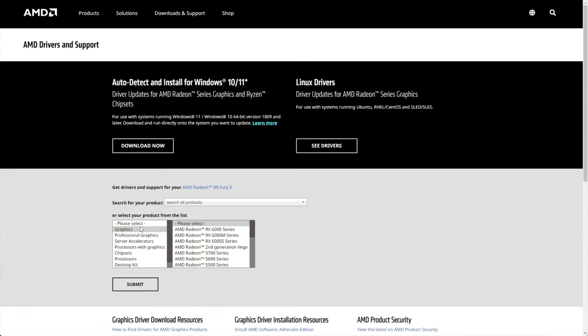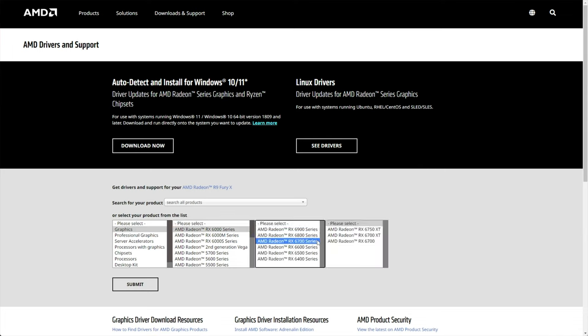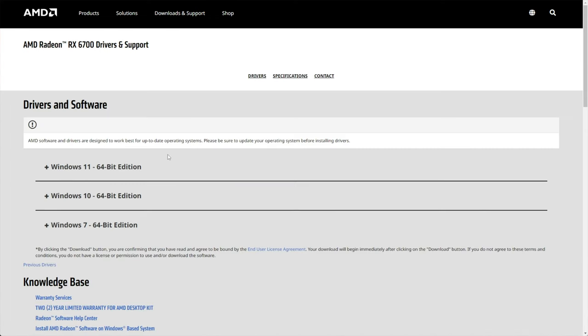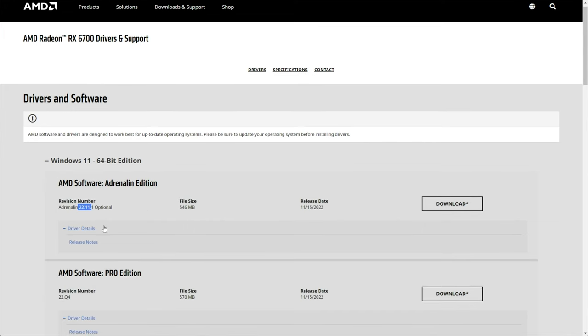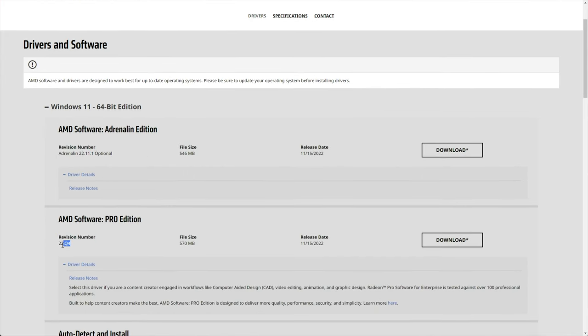On the AMD website, select Graphics, then choose the series that your card is in — for example, RX 6000, maybe a 6700, then click Submit. From here, you're able to choose a Windows version. If you're on Windows 11 and you only see Windows 10, don't worry — select Windows 10, just make sure it's 64-bit. When you've expanded it, you'll see Adrenaline Edition, which is essentially their gaming version — cutting-edge, 22.11 — and the Pro Edition, which is the Studio Edition, 22.Q4. It's a bit more outdated, however it should be a lot more stable.